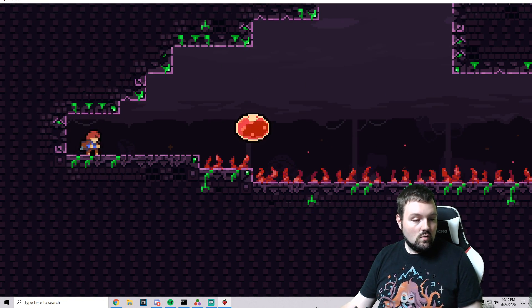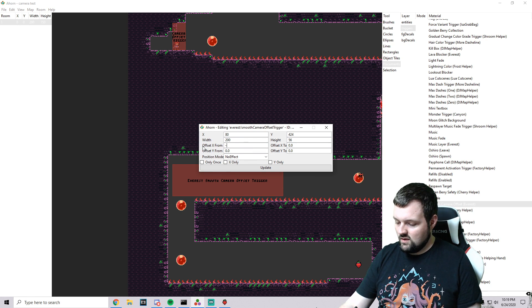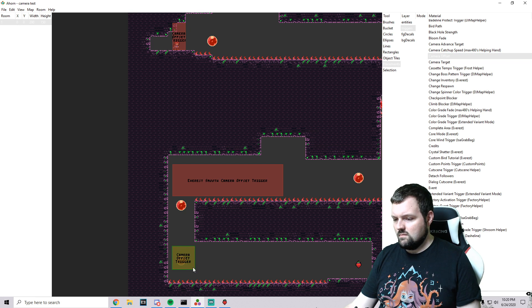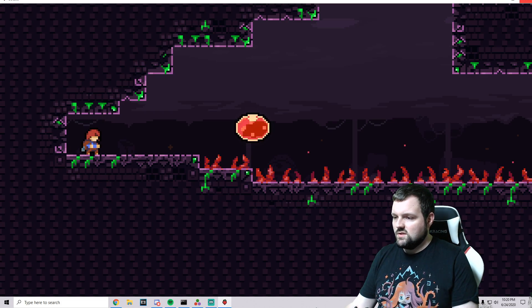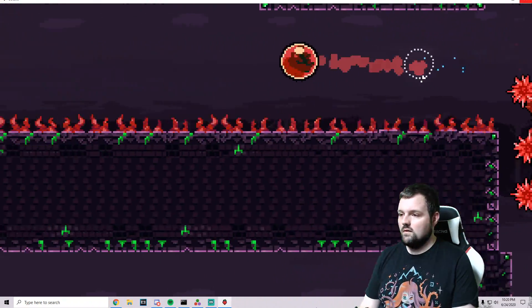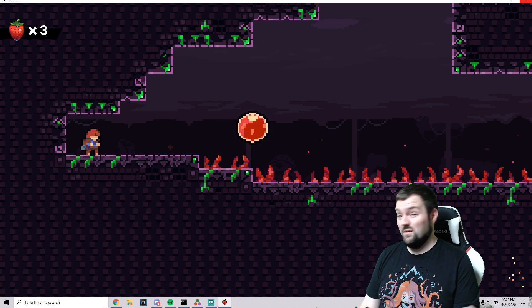From that point we can add another smooth camera trigger taking us from X negative one, Y zero to a Y value of 0.5 or one — whichever you prefer. And for the very last one, we want to be looking to the right, so we add a Camera Offset Trigger with a positive 1.5 value. That should start looking pretty good — except I literally just died in a tutorial video. But there you have it — we got the berry!